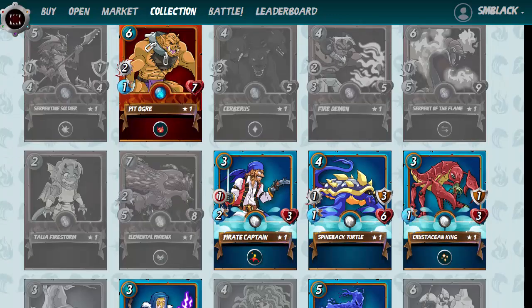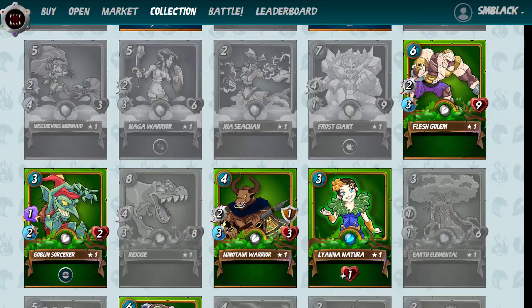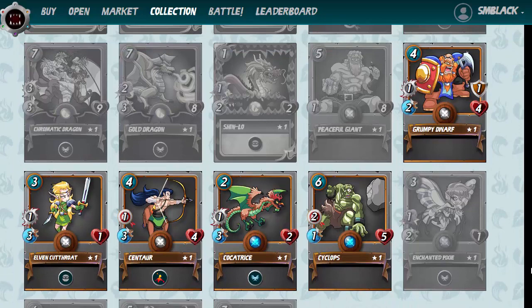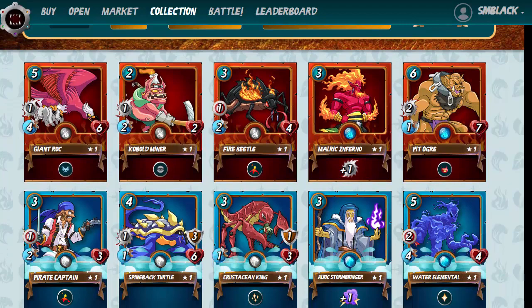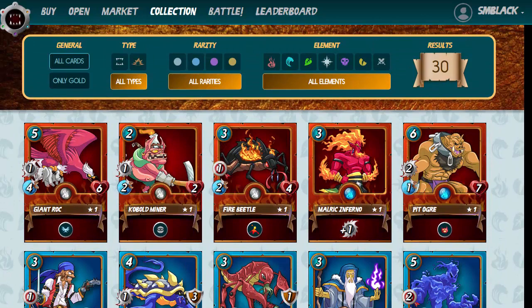We've got five red, five blue, five green, five white, five black, and five neutral cards. We can click on 'all cards' and it'll show you the ones we actually own — it's 30 cards in total. If you actually went to the market right now and tried to sell these cards, you could probably sell them for around five to six dollars. So you haven't really lost any money at this point.